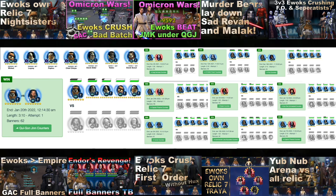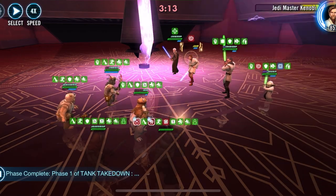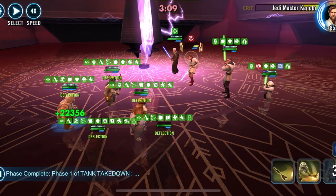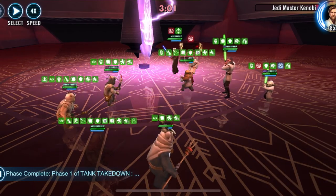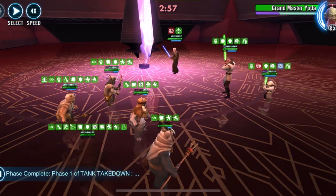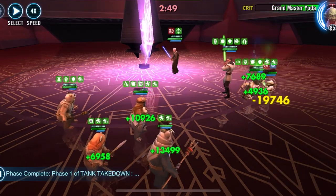You can see that big graphic on the left — that was actually an accident. I recently beat Qui-Gon Jinn, a leader, with Jedi Master Kenobi Relic 7, and then a Relic 8 Grandmaster Yoda. I've done some incredible things with Ewoks, and I'm going to show you in this strategy guide how you may be able to do the same.